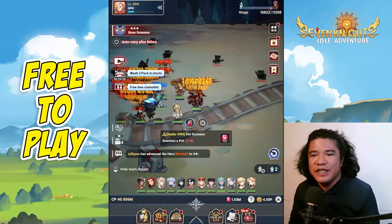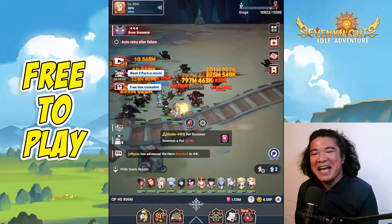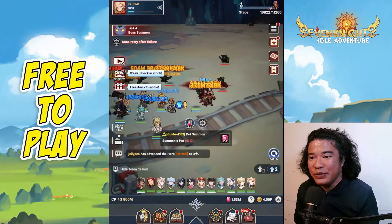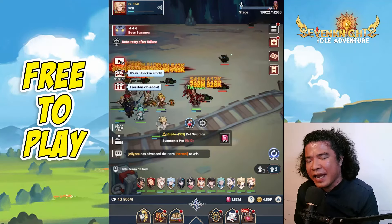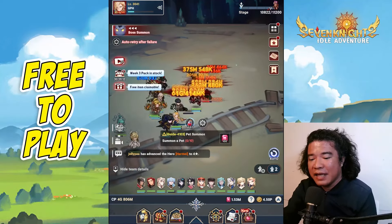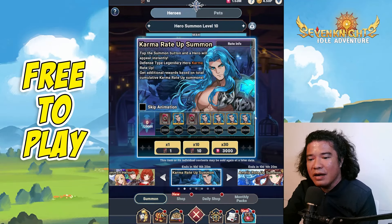Hey guys, it's GPH Streams here, once again back with another episode of the Seven Nights Idol Adventure. I am very busy but I will try to do my best to provide this new tier list. I have progress on this free-to-play account and I focus mainly on my whale account. So let's get started — we have two new heroes: Karma and Amelia.